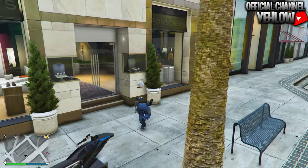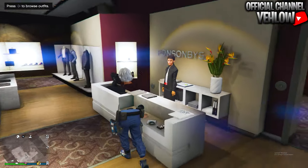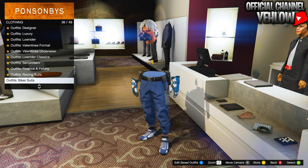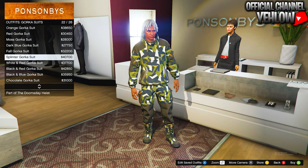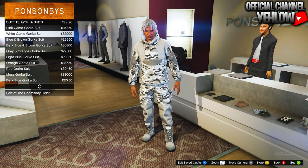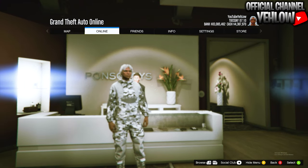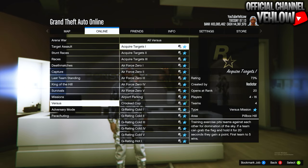When you get to the clothing store, walk inside and make your way up to the front counter. Hit right on the D-pad and go down to the Gorka Suits — find the Gorka Suits and equip the White Camo Gorka Suit. After you equip it, bring up your map, head over to Online, then Jobs, Play Job, Rockstar Created, Versus, and start Crooked Cop.